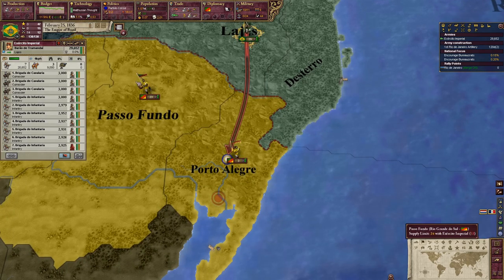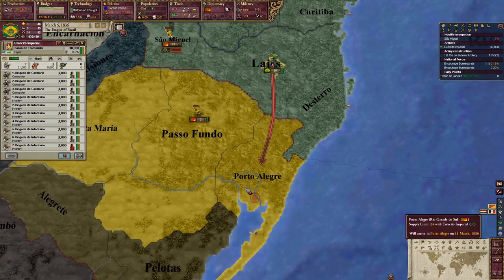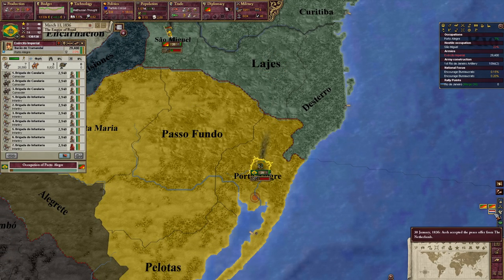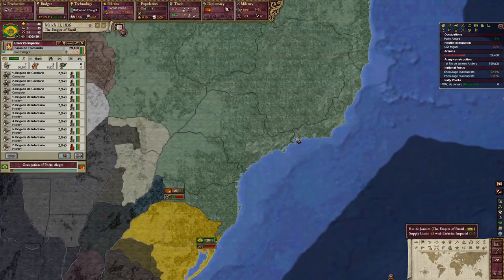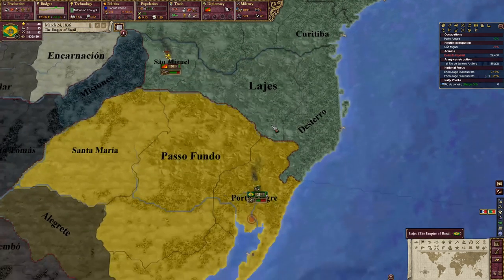I just want to take their capital. It's really annoying fighting these guys because they can just move whenever they feel like. Super annoying — I'm just going to take their capital. Hopefully that's all we really have to do. They're going to be annexed.